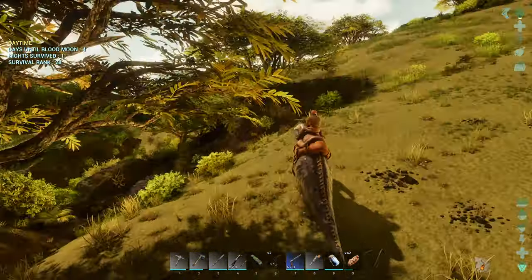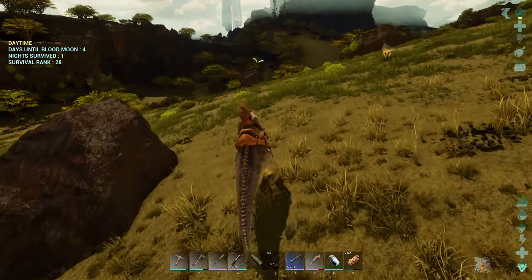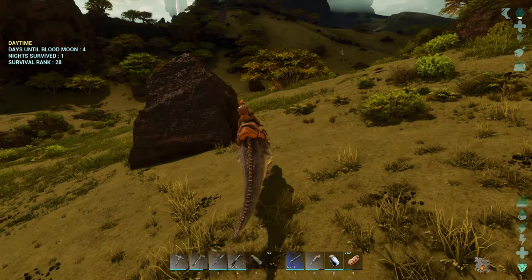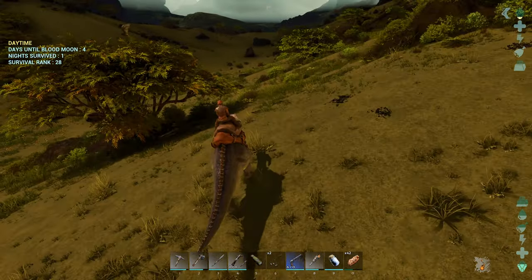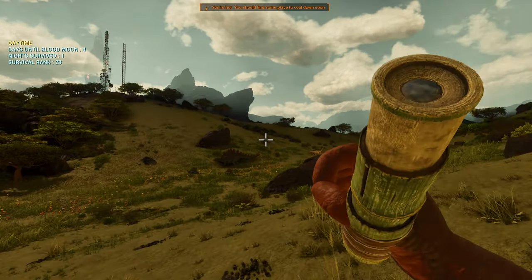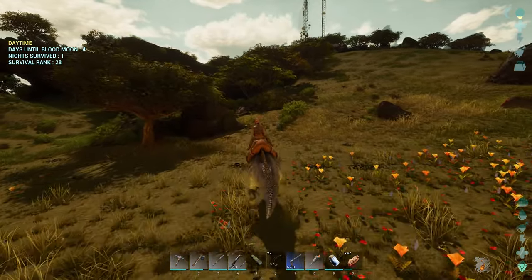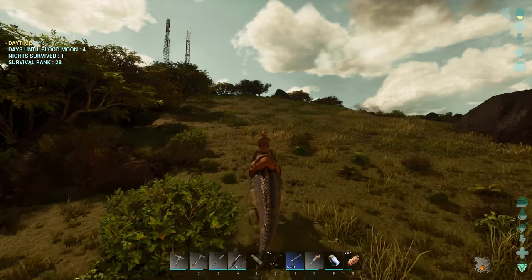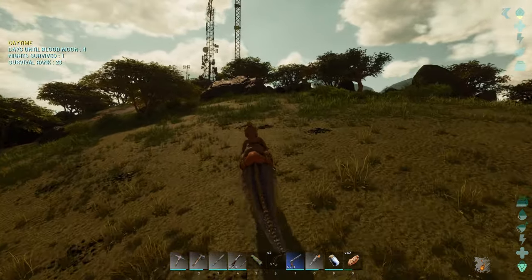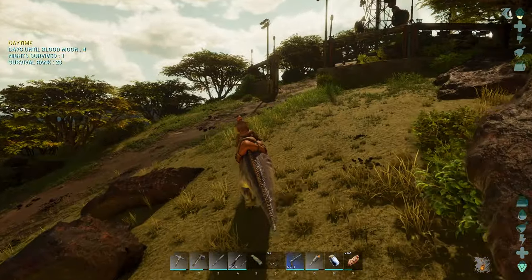So we're looking for a different space for a base. I kind of want to get somewhere where we can have a bit of metal close by if it exists on this map. Maybe a defendable spot where there's structures and stuff. Maybe that tower that's back there might be a good idea — we'll go check that out. I kind of want a spot that's defendable, but I'm thinking that during the Blood Moon it might be easier if we have something we can defend.